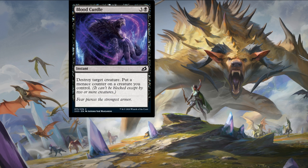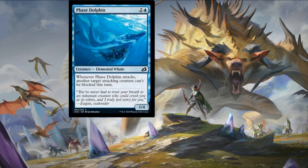Blood Curdle is premium unconditional removal in limited — it'll be playable even without the menace counter, but with it included it makes it even more menacing. Our next card is Phase Dolphin — two colorless and an island for a one-four elemental whale. Whenever Phase Dolphin attacks, another target attacking creature can't be blocked this turn. It can push through or make another creature push through for some final pieces of damage, but definitely not a first pick by any standards.